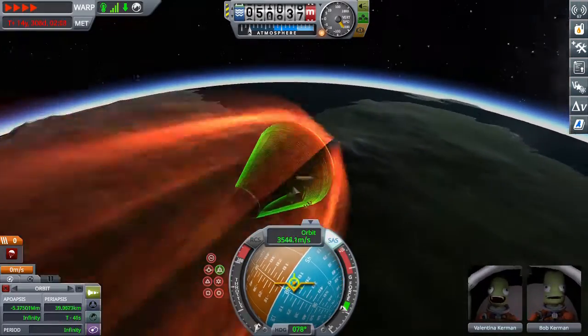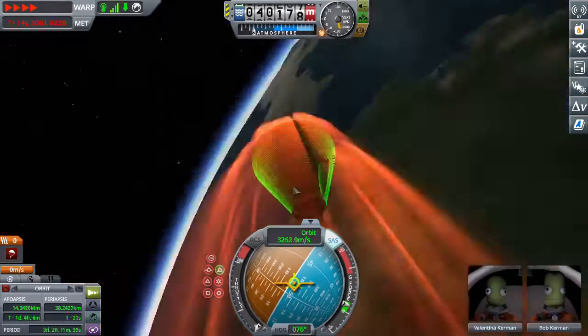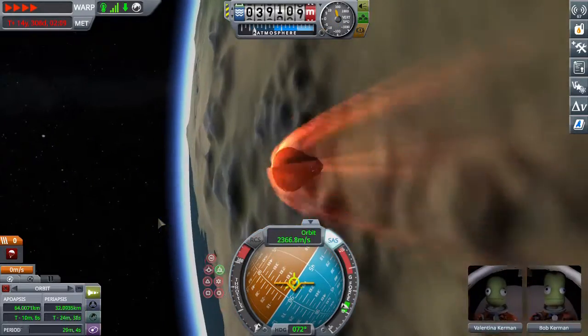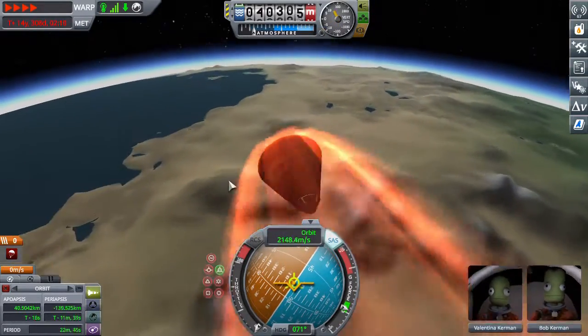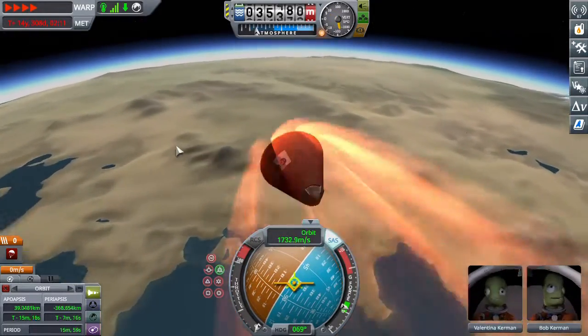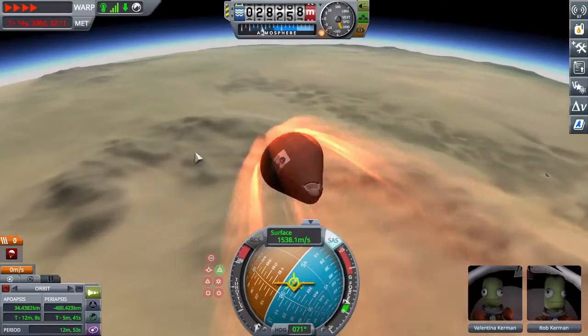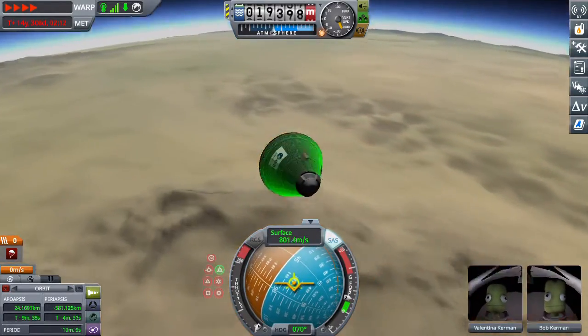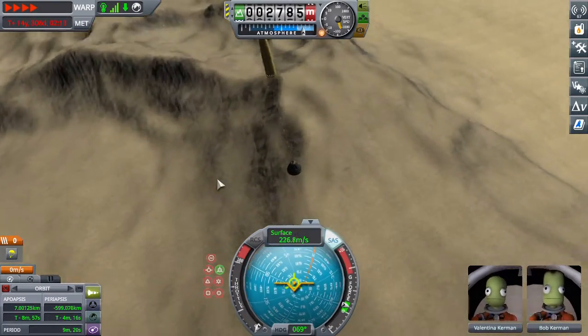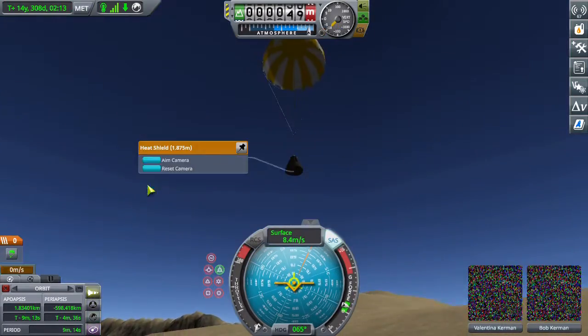Now I'm re-entering Kerbin. This time I was actually good at the game, so I re-entered on the light side, which is what you're supposed to do because it's brighter and easier to see things. Or would you say it's lighter? I don't know — I don't English. I can't English? Which one's better grammar? I don't know because I can't English.